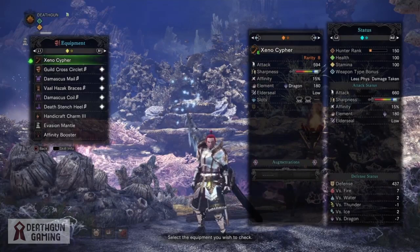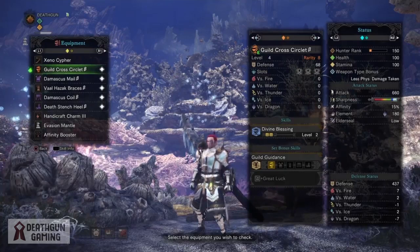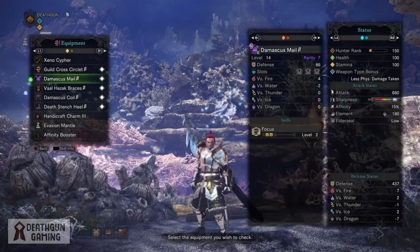For our weapon we're going to be rocking the Xenojiva weapon, mainly for the 2 level 3 slots. For our helmet we're going to be rocking the guild cross circlet B, seeing as not only does it give us no weakness in elemental resistances but it gives us 3 slots and 2 points in divine blessing. For our chest we're going to be rocking the Demacus male B which gives us 2 points in focus, 3 slots and very nice elemental resistances keeping it neutral.